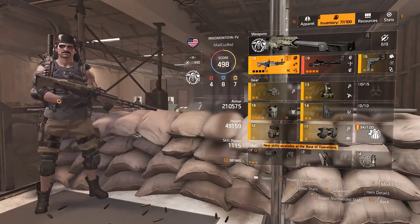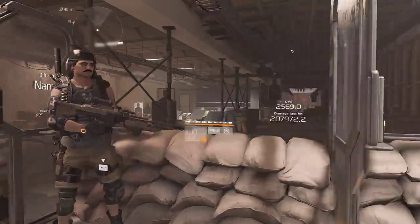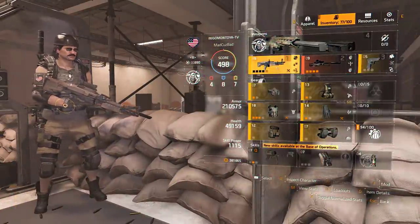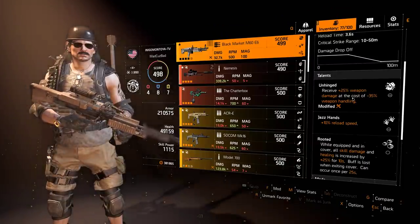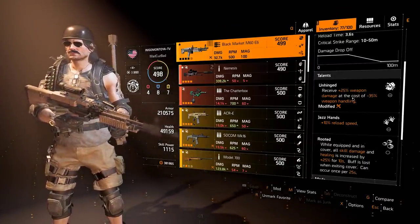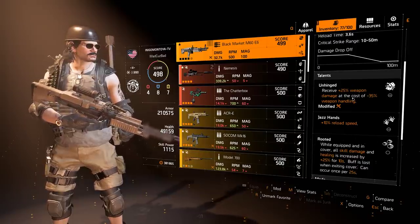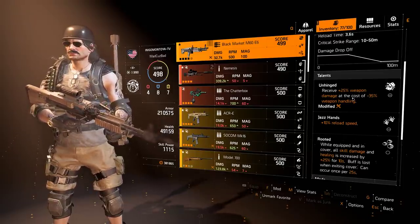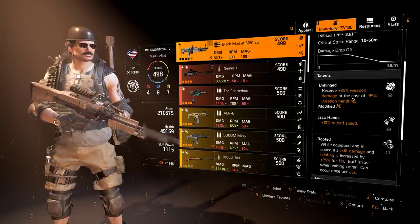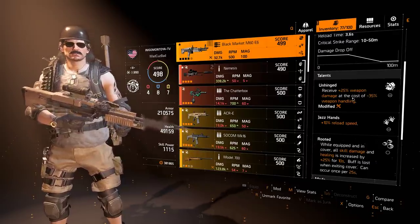I run Sharpshooter as my specialization, and I just think it's better. I've tried running both and I just can't play without it. When you run Unhinged, which is the talent that's on this gun, it kills your handling, which makes your accuracy and stability really bad, and you really notice the stability loss if you're not running Sharpshooter. Highly recommend it — you get a ton of stability, headshot damage, and really good reload speed. People ask me all the time why I'm not running the LMG Demolitionist, and that is why.